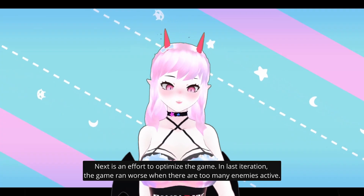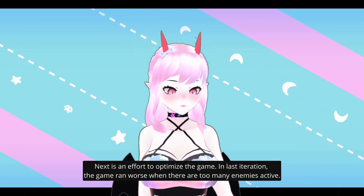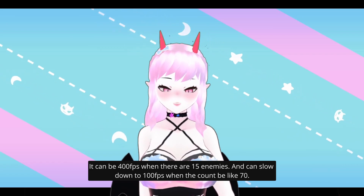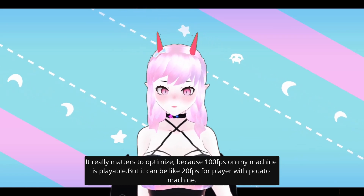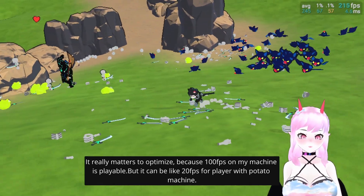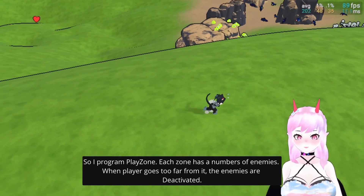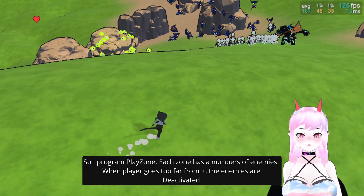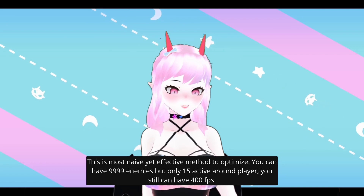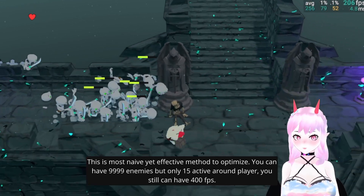Next is an effort to optimize the game. In the last iteration the game ran well, but when there are too many enemies it could be 400 FPS with 50 enemies and slow down to 100 FPS at around 70 enemies. It really matters to optimize because 100 FPS on my machine is playable, but it could be 20 FPS for a player with a potato machine. So I programmed a Playzone system. This zone has a number of enemies — when the player goes too far, the enemies are deactivated. You can have 9999 enemies but only 15 active around the player and still have 400 FPS.